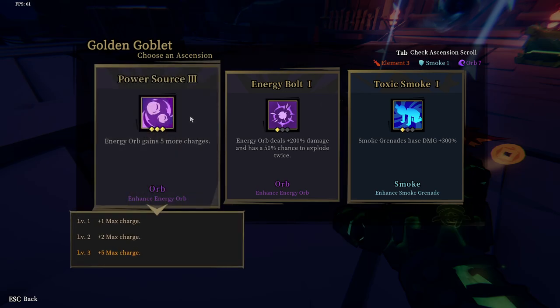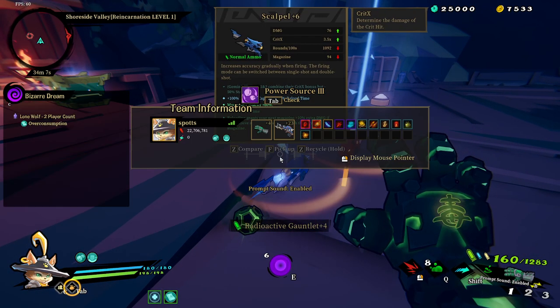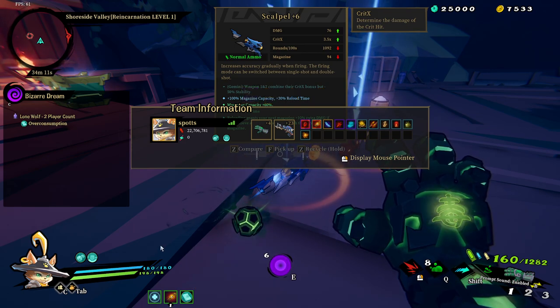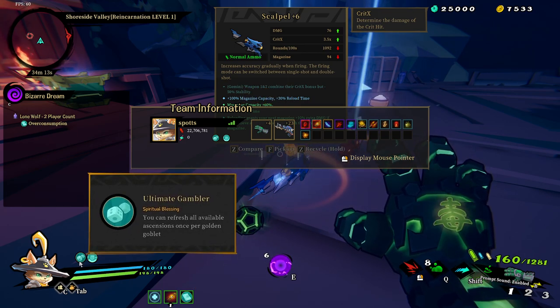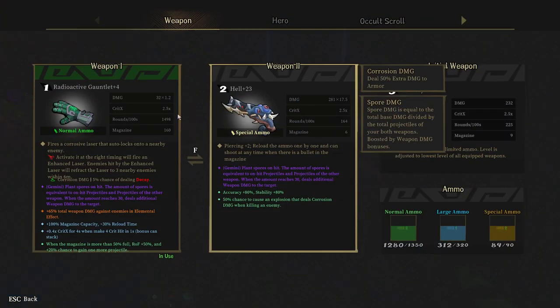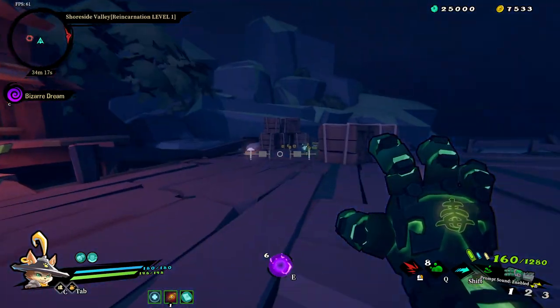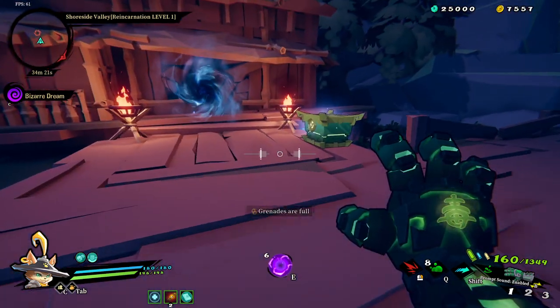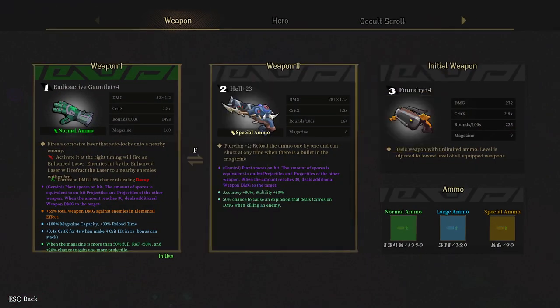I wish I got this on an eight-run — this is just a one — but the cool thing is Overconsumption is the key, and Ultimate Gambler. I got that on the second mushroom, which is nice. It meant I could get spores on and I'm just destroying everything, as you can see, even though it's a one. Even if it's an eight, it would be doing the same anyway. I hope you get your achievement or your frame.